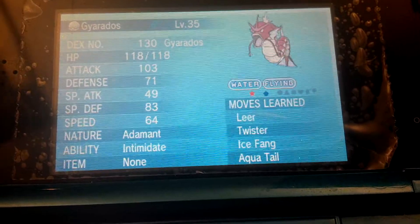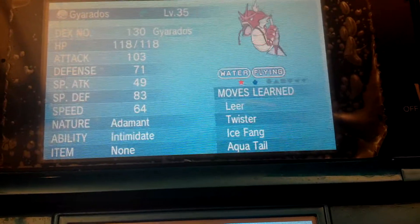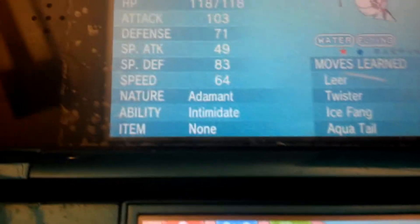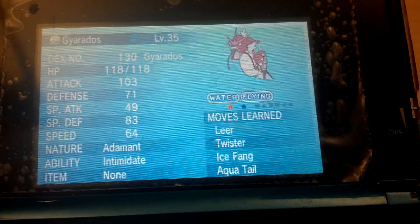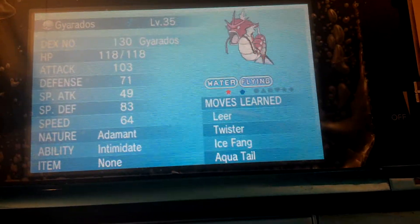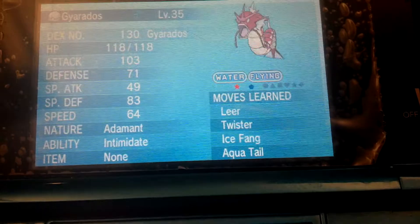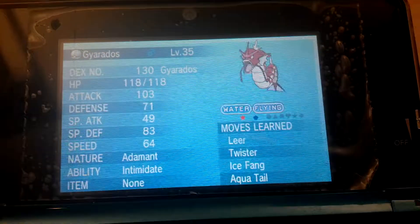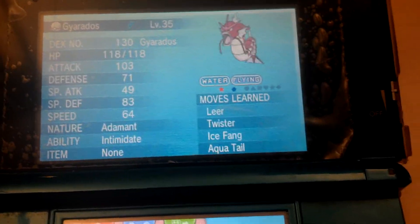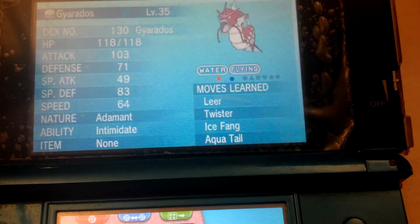Another red Gyarados, but if you notice the nature, it's adamant nature. Yeah, I was so happy once I found out that it was this nature. Now, this was on purpose again — I wanted to see if I could catch another shiny Gyarados, and I did.